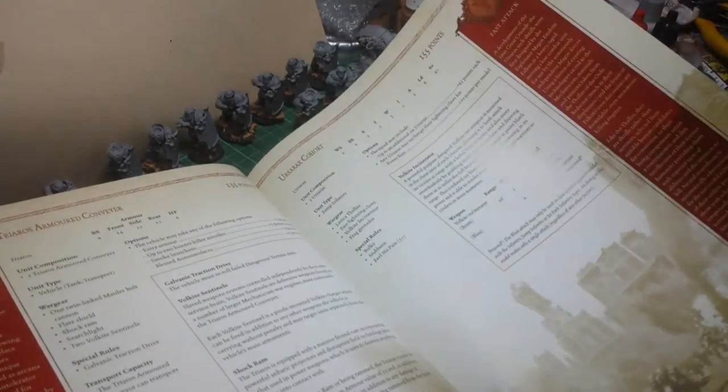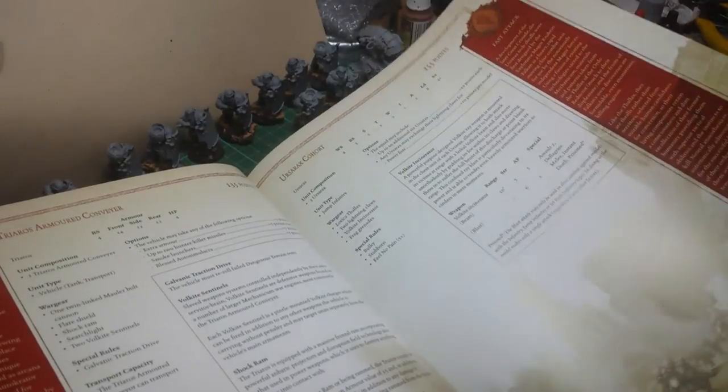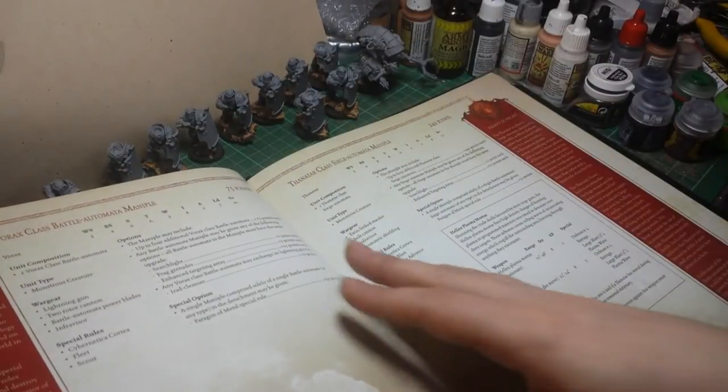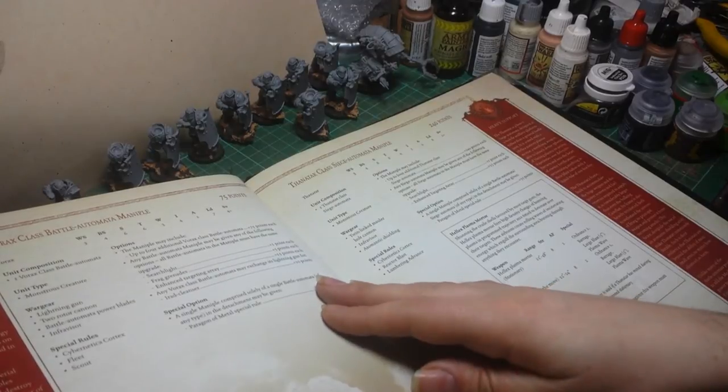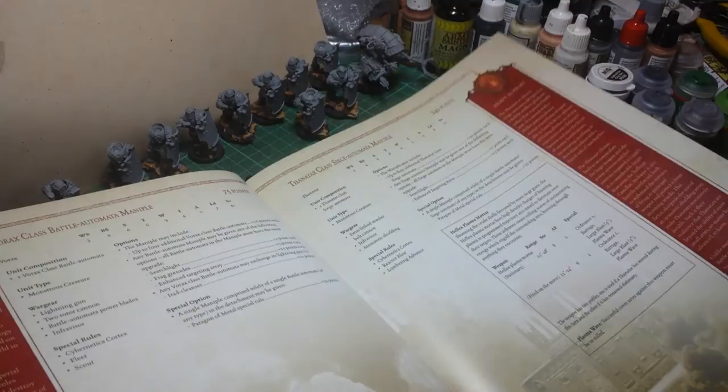Your Ursarax Cohort, which is basically your Fast Attack - come with Lightning Claws or Power Fists. Your Vorax Class Battle Automata - no idea what that is, but sounds quite nasty.